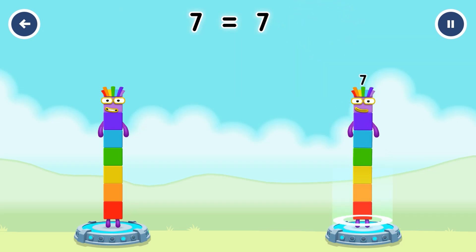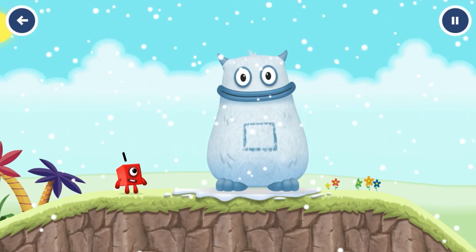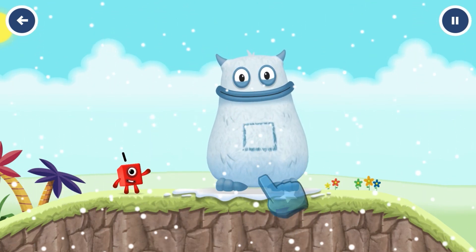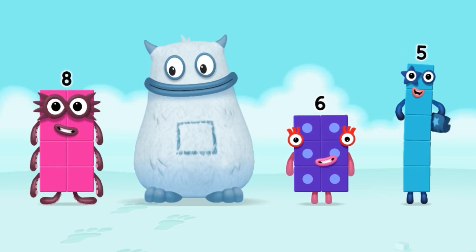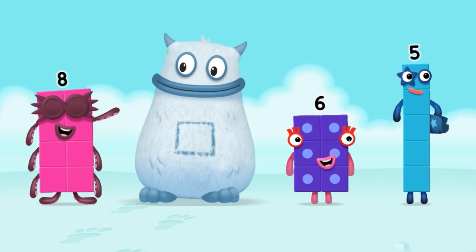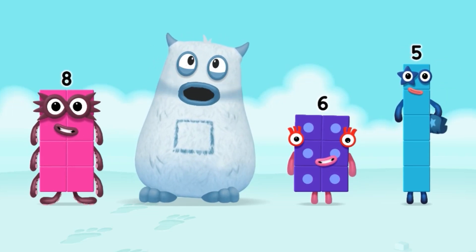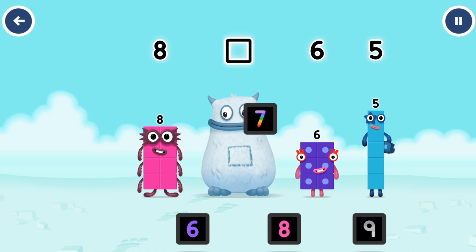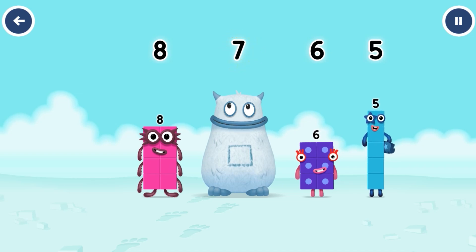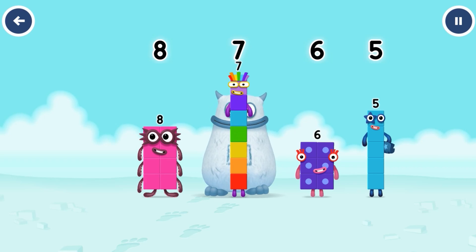7 plus 7! Yum yum! Here comes Big Tom! Find the missing number to reveal who's inside Big Tom's tum! 8, yum! 6, 5! Yum yum! Who's in my tum? 7! You solved it! 7 was in my tum!